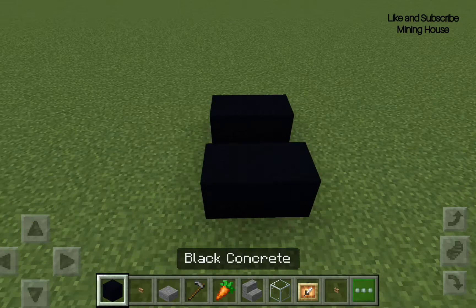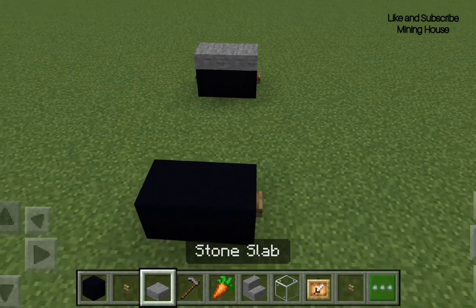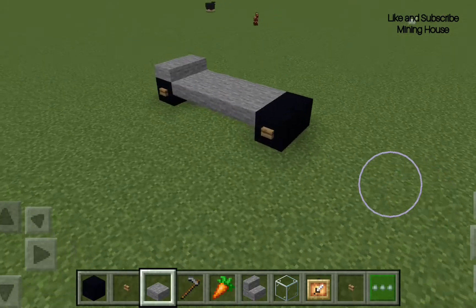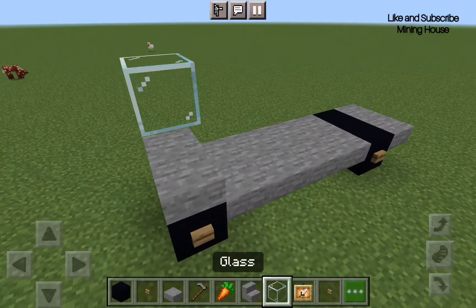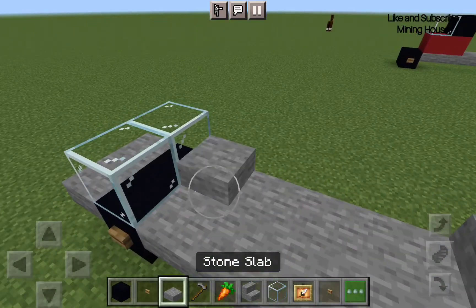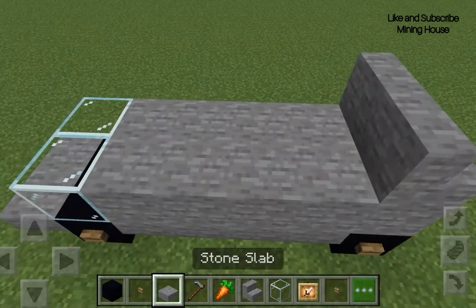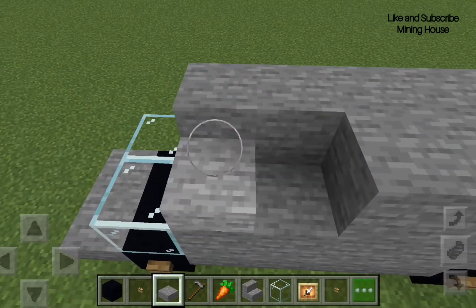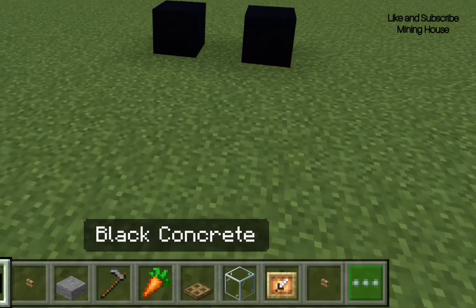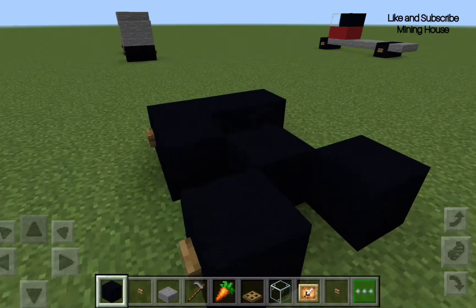This time one that we can go inside, but first let's start building it. It's gonna have a racing car look so people can fit into tiny spaces and open the door. Let's make another car, this time one that we can go inside, but this will require a little bit of redstone stuff.